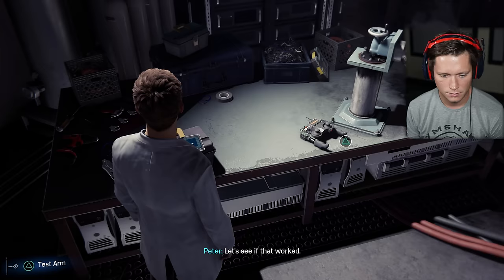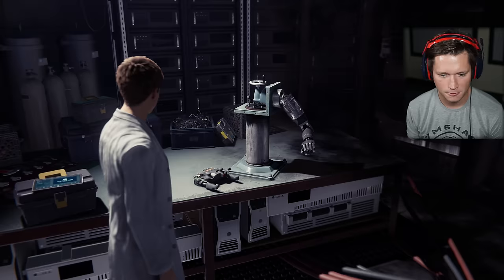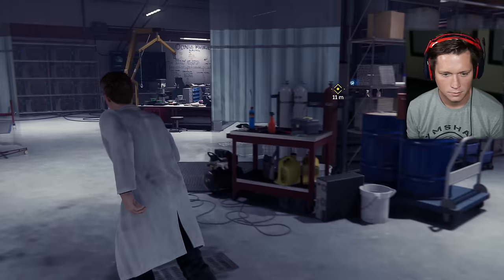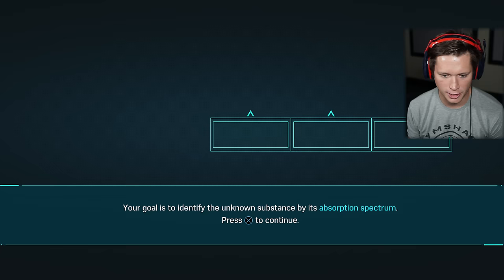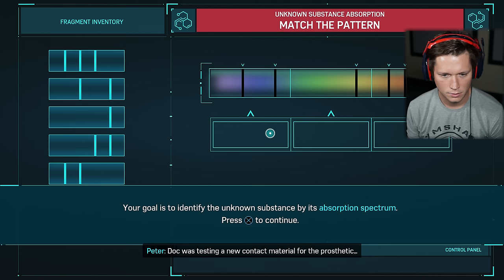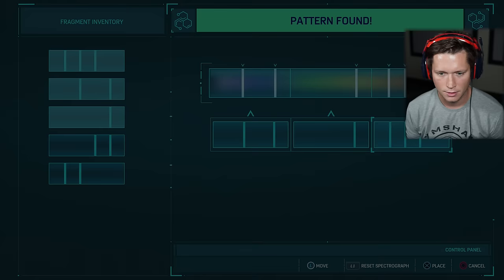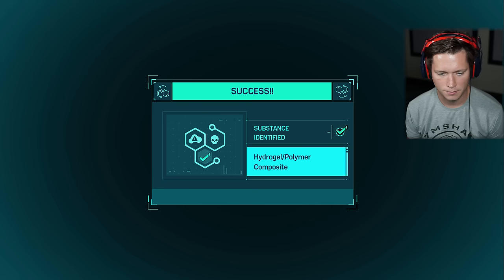Let's see if that worked. Oh, that's much better. Perfect. Doc's been testing new materials for the prosthetics — he asked me to review his work. May as well dig in now. Check out these materials here. Unknown substance found — Doc was testing a new contact material for the prosthetic. This is as easy as matching a pattern. Hydrogel polymer composite — strong, but there's a lot of impedance. Better tell Doc to keep looking for other materials.